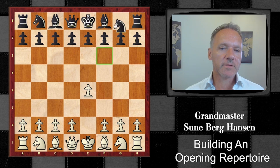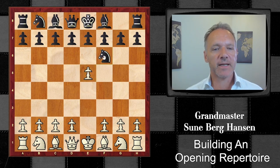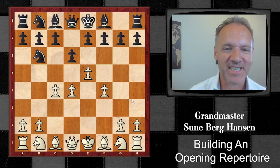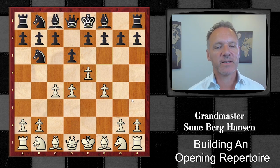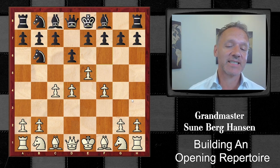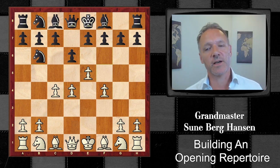Then there's the Alekhine's Defense, known since the 1930s. I would recommend that you say: I'm not here to play boring draws, I'm here to mate my opponent — so play the Four Pawns Attack. You have to be a little careful as your center is shaky, but black doesn't have much space and there's a decent chance of getting an attack against his king. White gets a slight advantage in this variation — it's not a bad choice and it's not unsound.